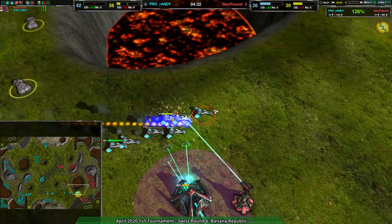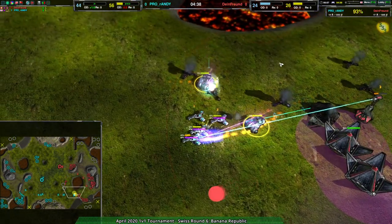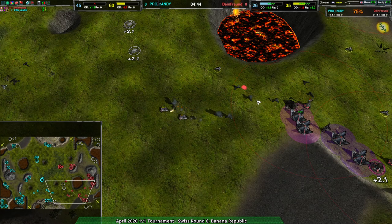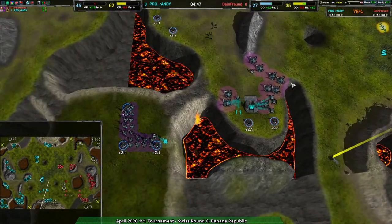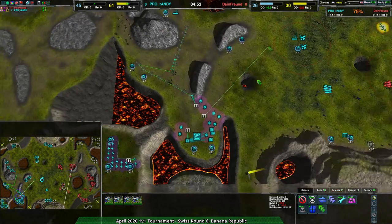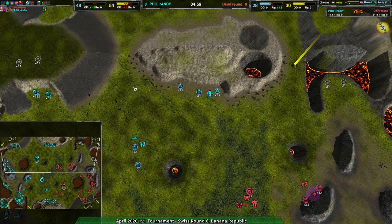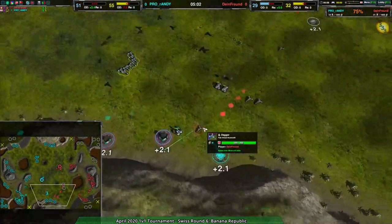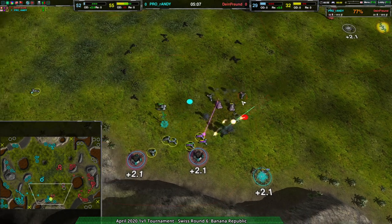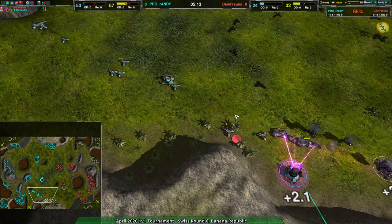Randy has taken all the metal extractors in the southwest side of the map — symmetrically equivalent — so I don't see how Deinfreund is going to get out of this without massively expanding, building three or four quills and sending them to the northeast to get all those metal extractors, because that's almost 15 metal per second right there. Randy is coming in with some harassment — not enough to justify throwing all those daggers into a metal grinder for Deinfreund. Randy is 20 metal per second ahead and turning that into a great many quills.